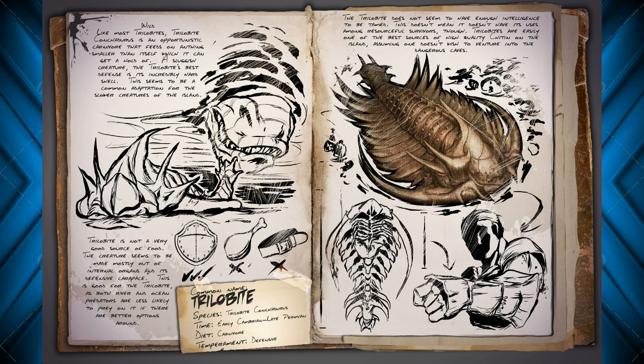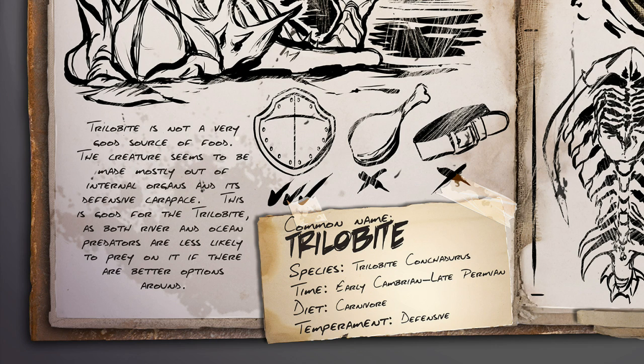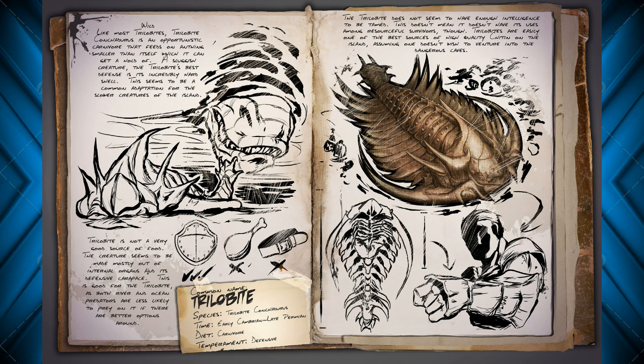It says here on the bottom left: Trilobite is not a very good source of food. The creature seems to be mostly made out of internal organs and its defensive carapace. This is good for the Trilobite as both river and ocean predators are less likely to prey on it if there's better food options around. So this thing's not going to be what you want to farm for meat, and it's certainly not going to be what you want to farm for hide. But it will have a great source of chitin and I think it'll be a very easy source. The predators may not directly go for it at all — it might be similar to the fish that swim around in rivers, except it won't constantly be eaten by anything that comes by it.